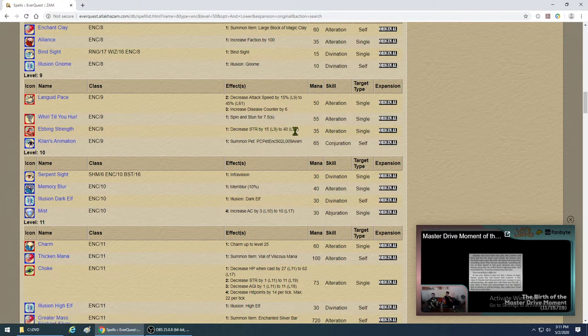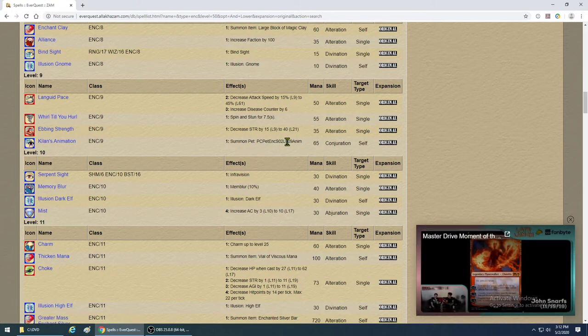Ebbing Strength still reduces mob strength a little. You can get the pet. Serpent Sight — if you're a human you need this because otherwise you'll be falling into cracks being blind. Alternatively, get the Dark Elf illusion which gives you ultravision. Memory Blur at level 10 works — it has a 10% memblur chance, which is better than the cleric's Atone.